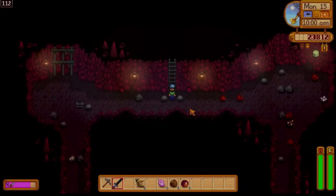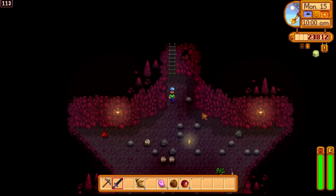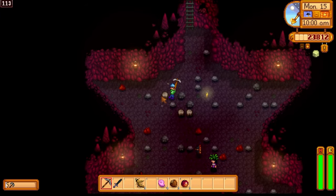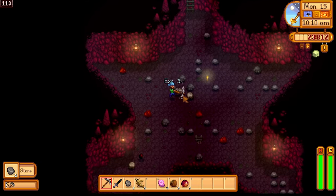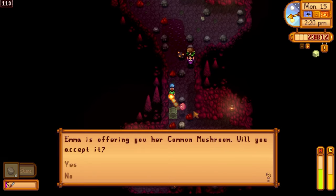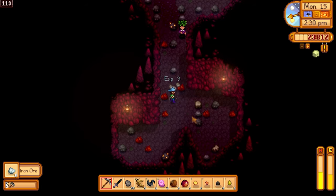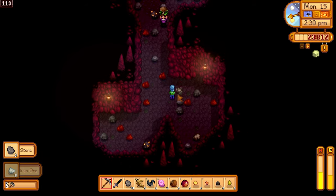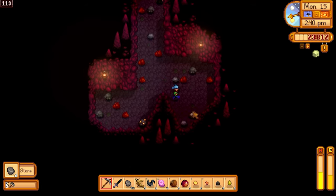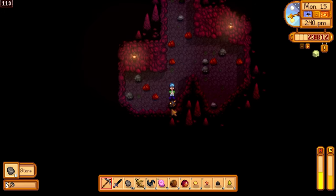We got super lucky with the staircases - they went really well. Not so much on this floor, but never mind. The luck to use - oh, I did not mean to do that. I almost died - my health is so low. He tried to kill me - you're not getting to floor 120 today. Death by gift.